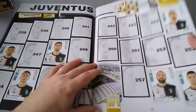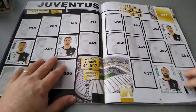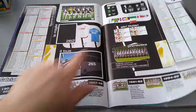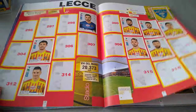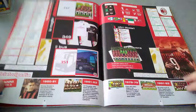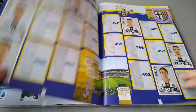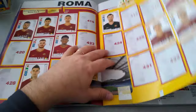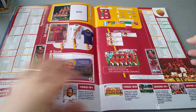Juve — got Ronaldo and Higuain, here we go. We got the team, the bus half of it. Lazio, Lecce — I'm just going to do the Serie A for now, we'll leave the update for another video. Parma, Roma — we got the badge up here and we got the bus, the bus is very, very unique.